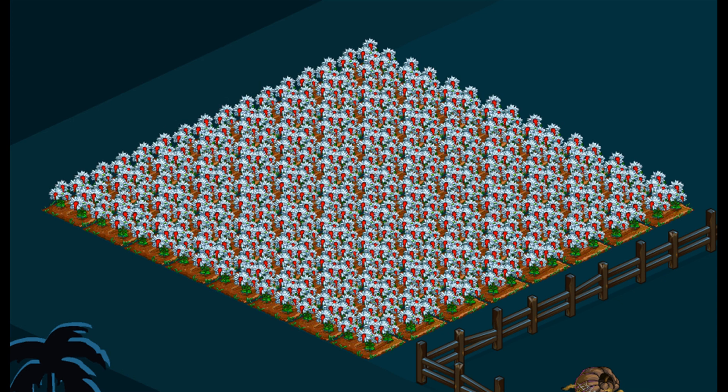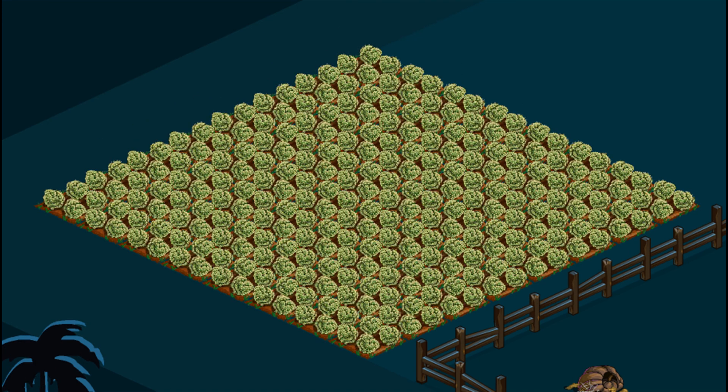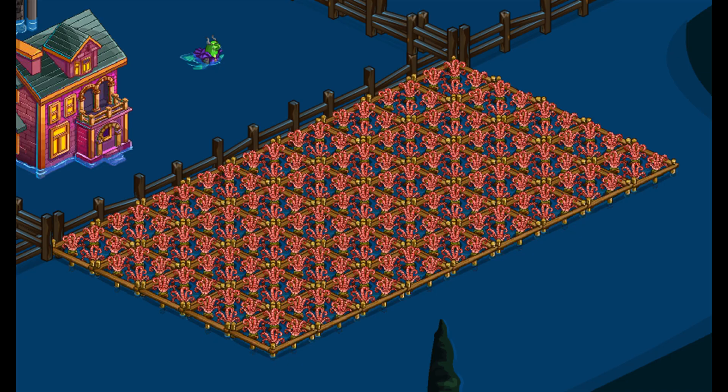Bleeding Flower is an 18-hour land crop — the bushels are needed. Eyeball Flower is an 18-hour land crop — the bushels are needed. Brain Cactus is a 1-day land crop — the bushels are needed. Cobra Plant is a 1-day land crop — the bushels are needed. Octopus Stinkhorn is a 1-day water crop — the bushels are needed.